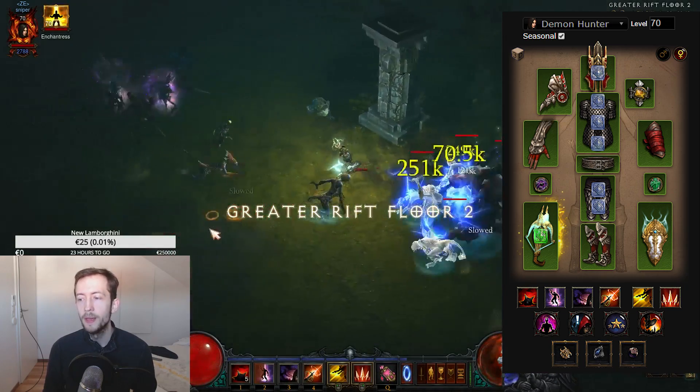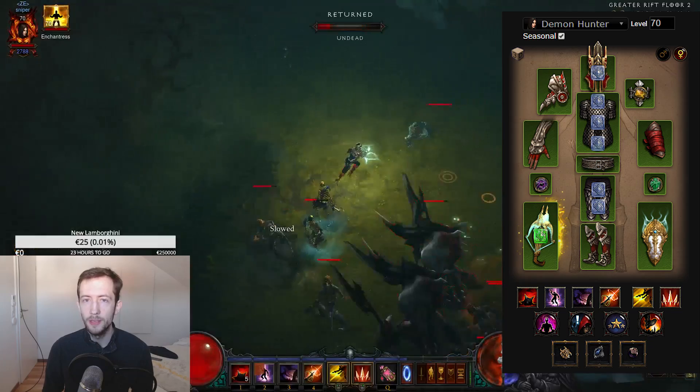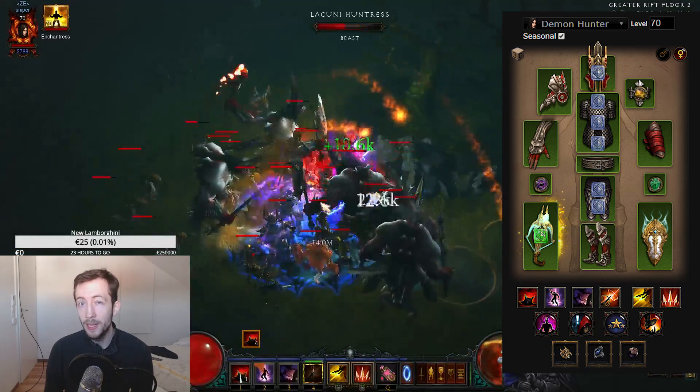The three rings we have in the cube are the Obsidian Ring, Arcstone, and Ring of Royal Grandeur, because when you combine so many sets you kind of need that. And the Arcstone is kind of the key here.